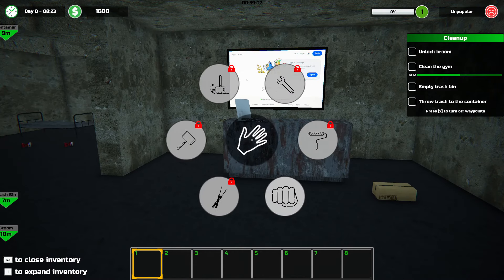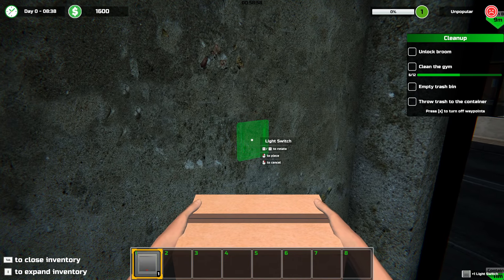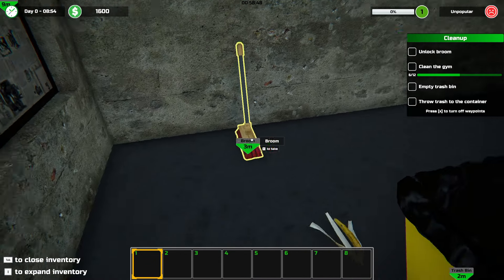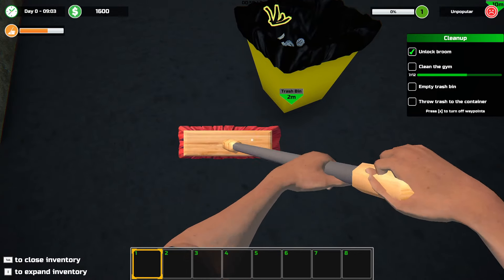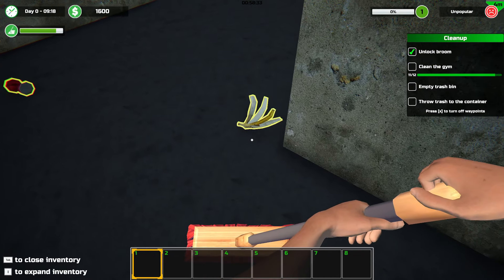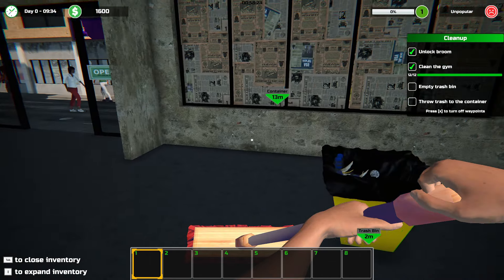Unlock broom — I guess I gotta clean the gym first. Light switch. That's totally how that works, by the way. Okay, we'll get a broom. Oh, that just... okay, that's not how that works, but alright. Did I sleep here? Man, we are definitely not open.